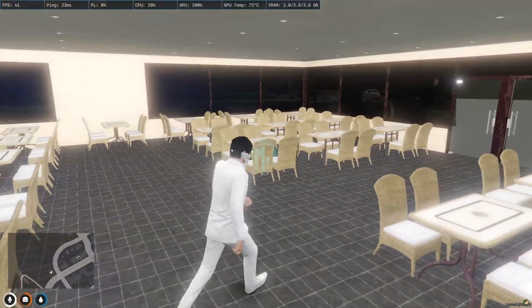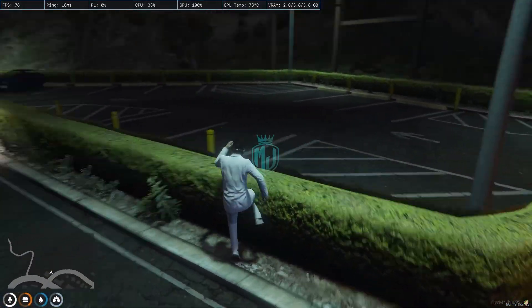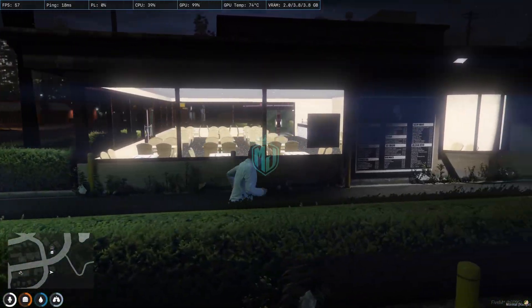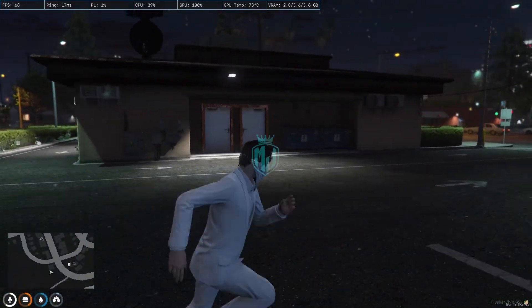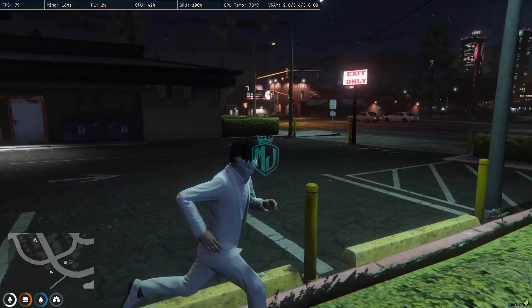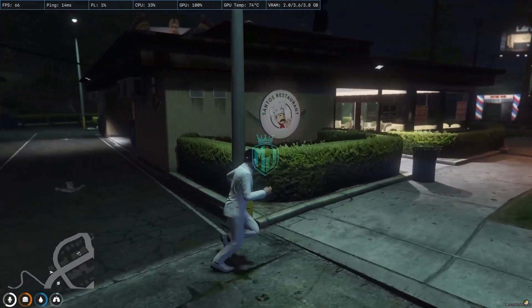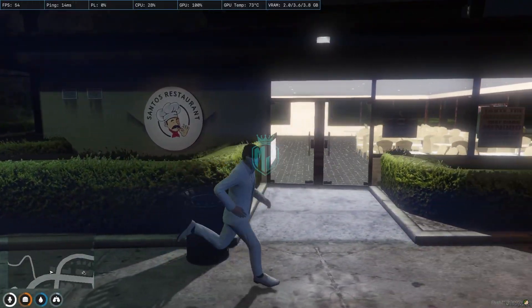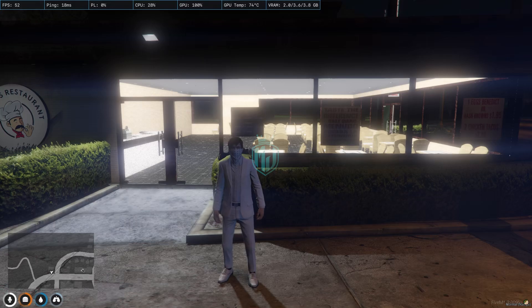Let's have a look from outside as well. From outside it will look like this — you will get to see our logo right there as well. Santos Restaurant — this is the restaurant MLO which you get for free. If you like this you can definitely use it in your server. Till then, we will meet you in the next video. Take care, have a good day.